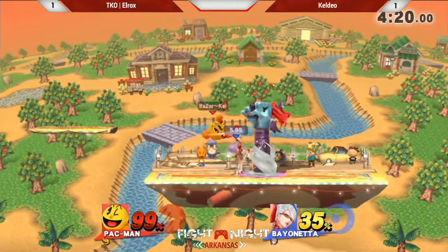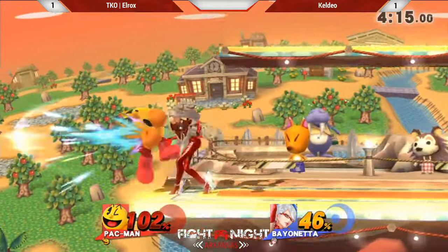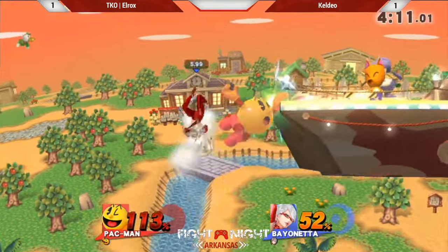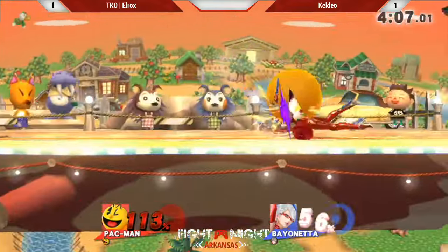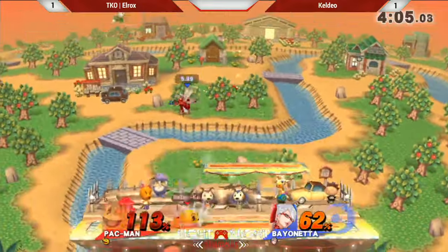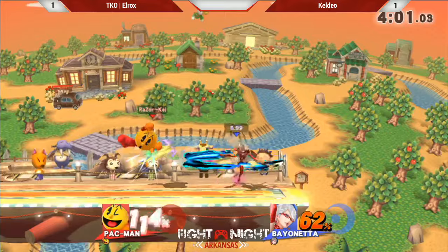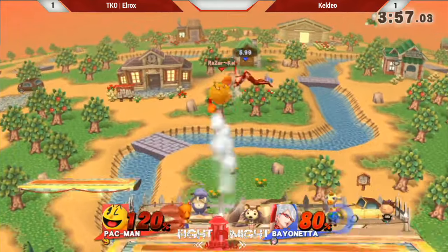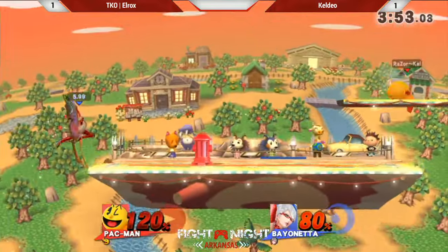I guess it's safe to assume right now he's not going to take him off the top. That was a really dangerous predicament with that hydrant just bouncing around. I forgot that forward throw can actually kill. I thought he was going to down throw right there. The problem is she has such a bad grab. Do you think he used that hydrant on purpose — the water to carry them forward on that down throw? I mean, I'm not going to sell him short.